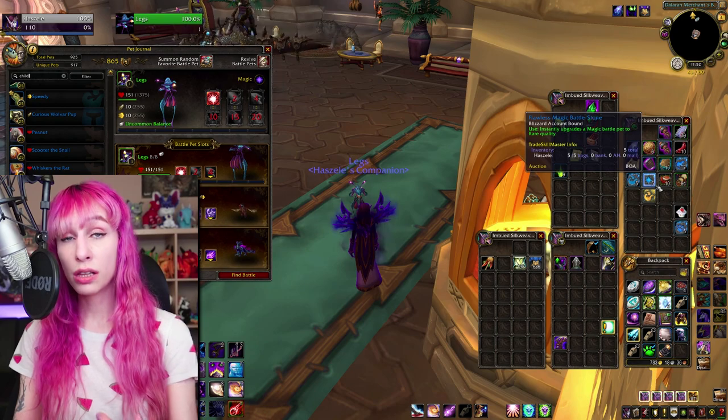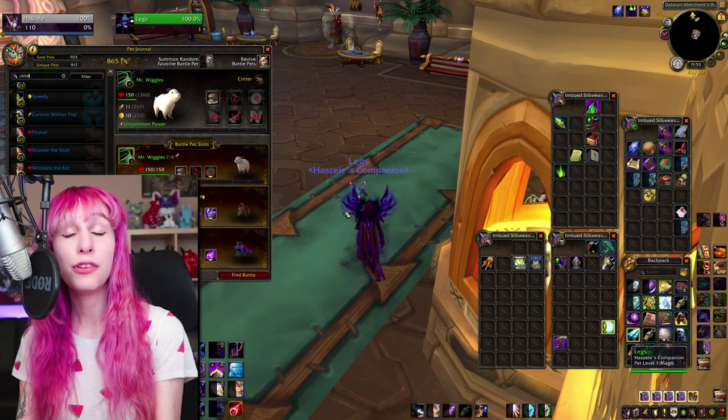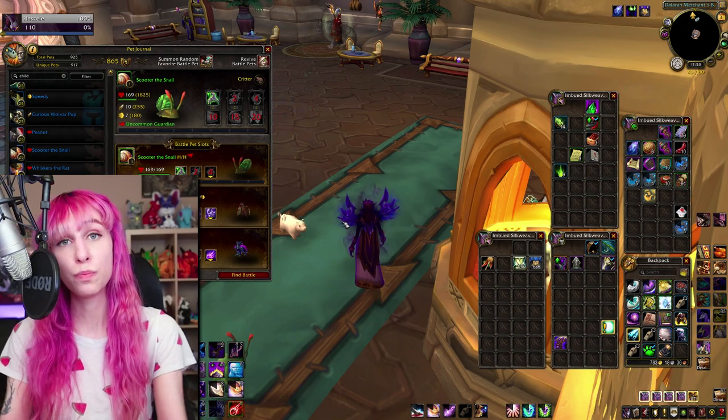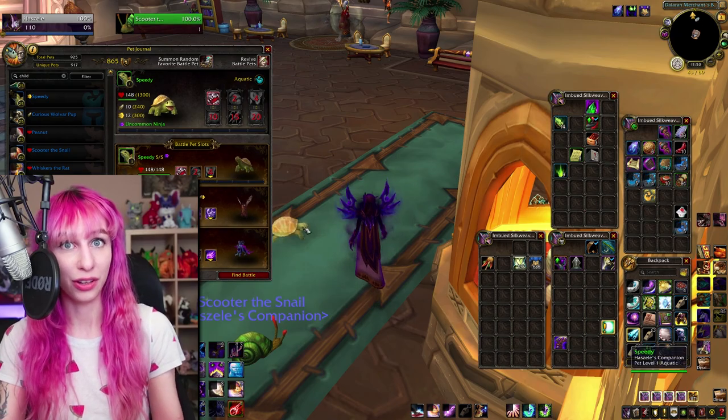Something else to mention is that all of these pets are learned at green or uncommon quality. You can get even more gold for these pets by upgrading them if you have the extra stones or pet charms to do so. Also, if you have a bunch of extra unused battle stones that you want to get value out of, you can just buy pets, upgrade them, and then sell them back right away if you're really impatient, or buy them, upgrade them, and then sit on them.